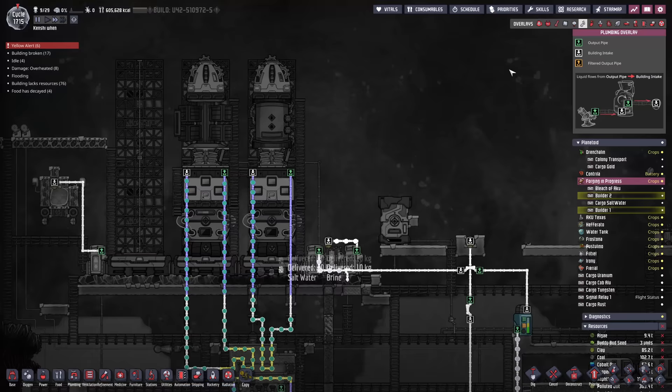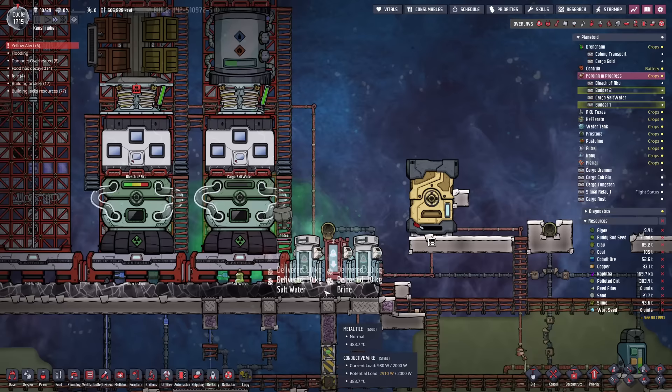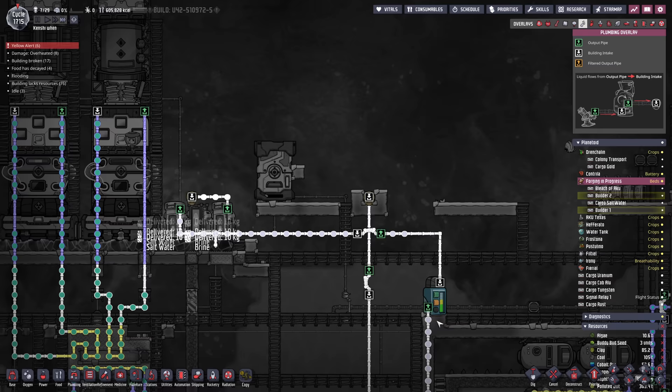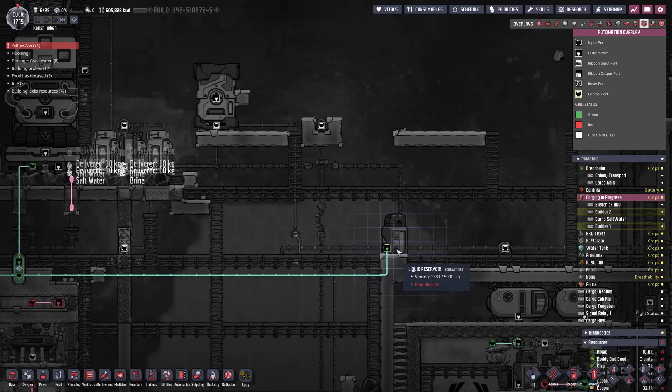We don't need the actual brine, so we're just pouring that into the background of space - also it's a bit of a coolant. The saltwater, though, we are going to need - it's going to come down here into that liquid tank. As that liquid tank fills up, it should flip from green to a red, so that will stop this rocket from launching again.